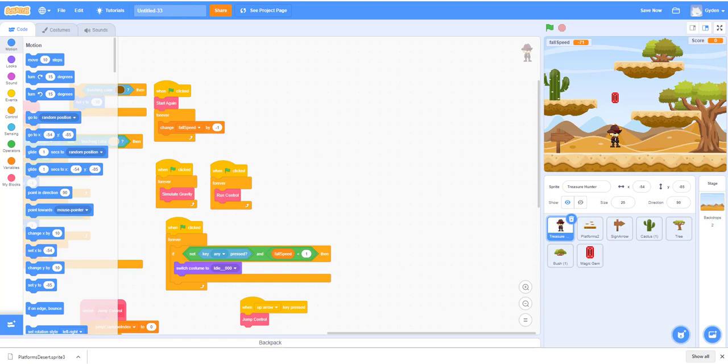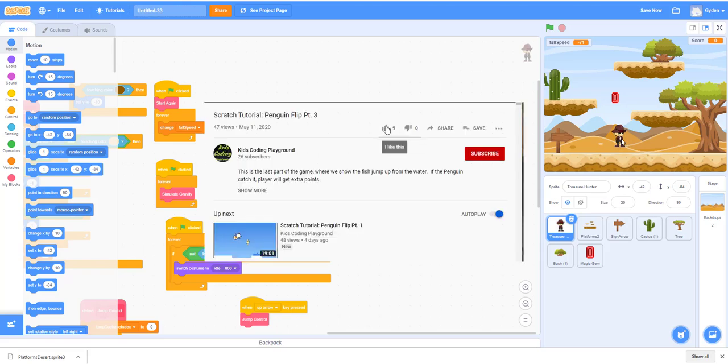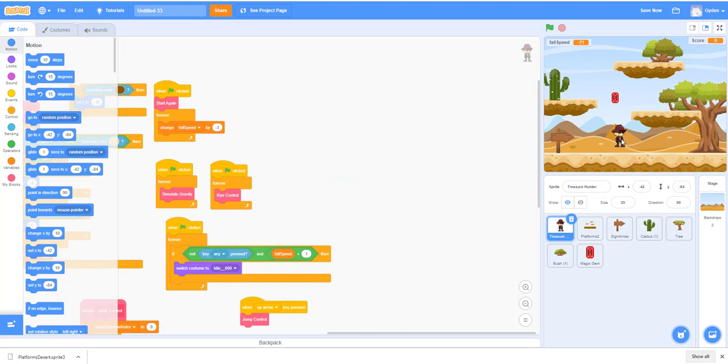Welcome back to the Kids Coding Playground channel. Today we'll continue working on this Scratch platform game and try to address the issue we encountered last time with the treasure hunter jumping through the platform. We'll see if we can fix it — I think I missed some of the code earlier. Before we begin, please like, share, and subscribe to our channel, and pass it along to anyone who's interested.